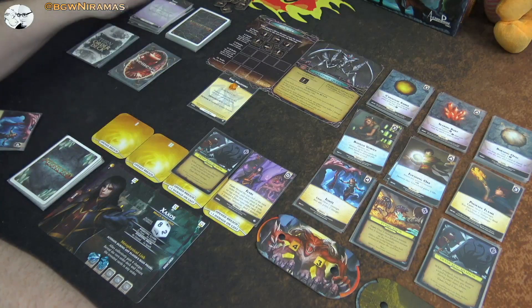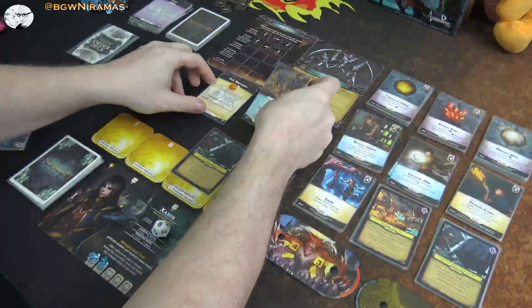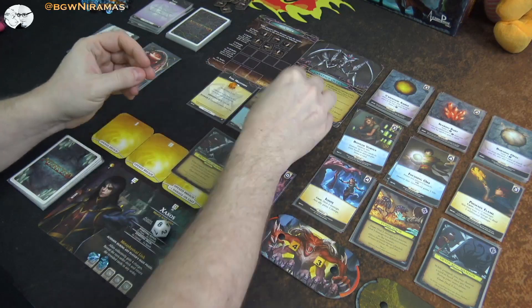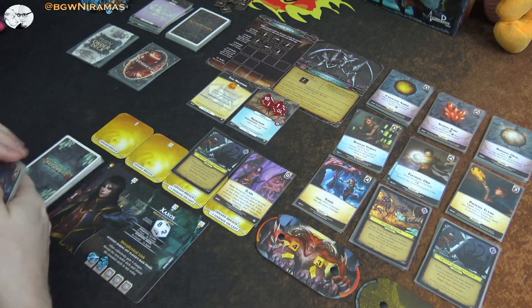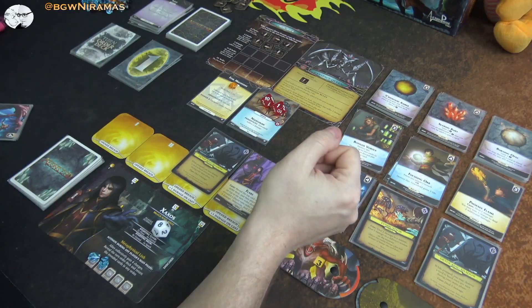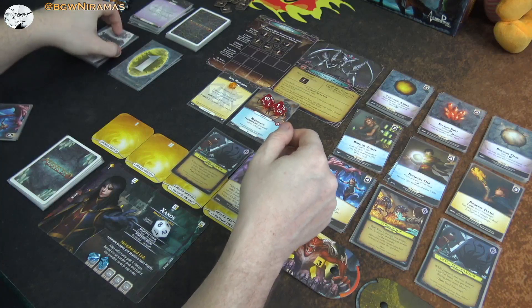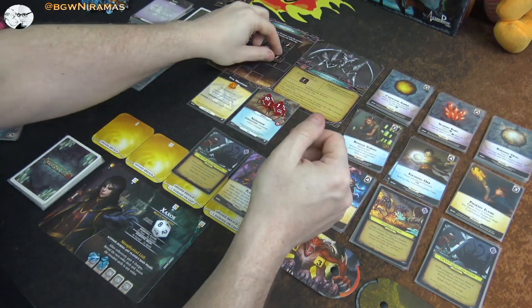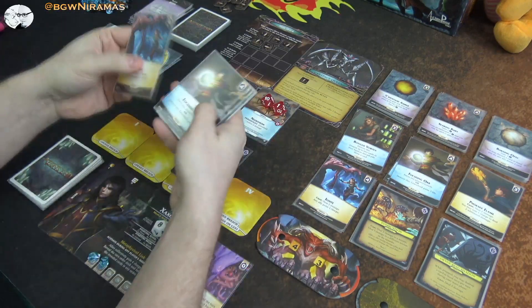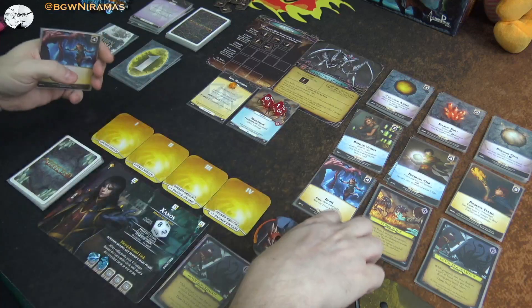Nemesis goes — we get a minion: Needle Maw. His persistent is that Gravehold suffers two damage, which is not terrible in this case. Since I have good ways to heal Gravehold, I'm not really that worried. It has 11 health. It is my turn — I'm going to kill it of course, but I don't think I need to rush it. Flare time — reveal the top card, it's the nemesis again. So it's only going to do two damage. Let's kill a husk.